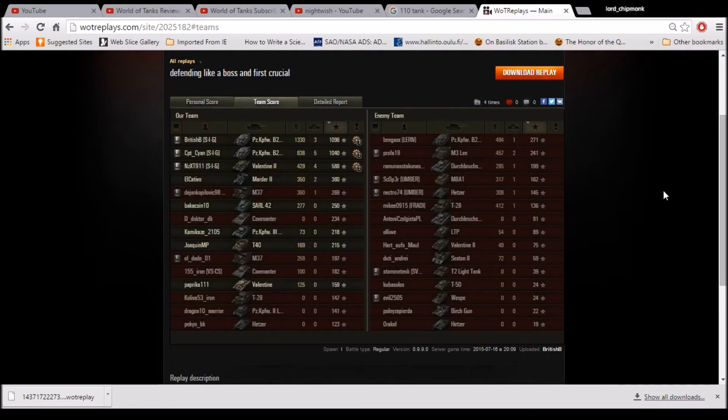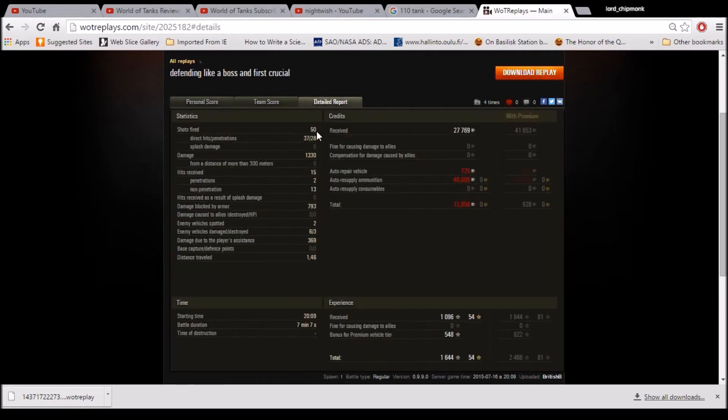He finished top of his team by experience or by damage done. Captain Cyan also had a very nice game in terms of XP. They had exactly 12 kills between the platoon mates, and British got 1330 damage — which, when you consider that gun does like 40-50 alpha damage per shot, is quite nice. Looking at the score screen: 50 shots fired, 37 hits, 28 pens for that damage count, 793 damage blocked by his armour, which is very good for a low tier game. However, 40,000 credits in ammo resupply costs means that despite making a revenue of 28,000 credits, British actually lost 13,000 credits. He would have made a profit with a premium account, but let's leave my opinions on that to one side.